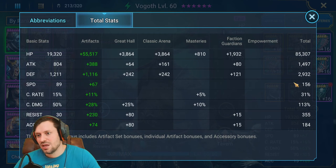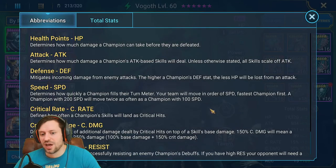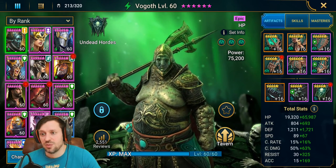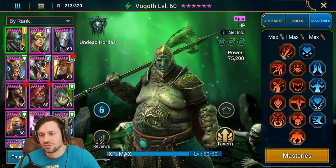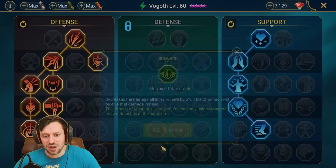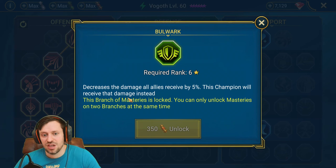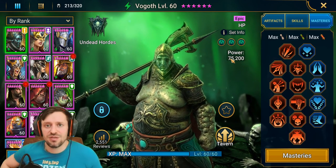Vogoth: 85k HP, 2.9k defense - speed, resistance, and accuracy don't matter much for him. I might push accuracy up to around 200 just so I can land it on arena DPS champions. He's in a triple Warmaster set with defense gloves, HP chest, HP boots - the defense gloves are there to give Bommel a bit more survivability. For masteries I'd remove the offense tree in favour of defense, and I'd take Full Force, which decreases damage all allies receive and he absorbs it instead - which then triggers his healing for the rest of the team.